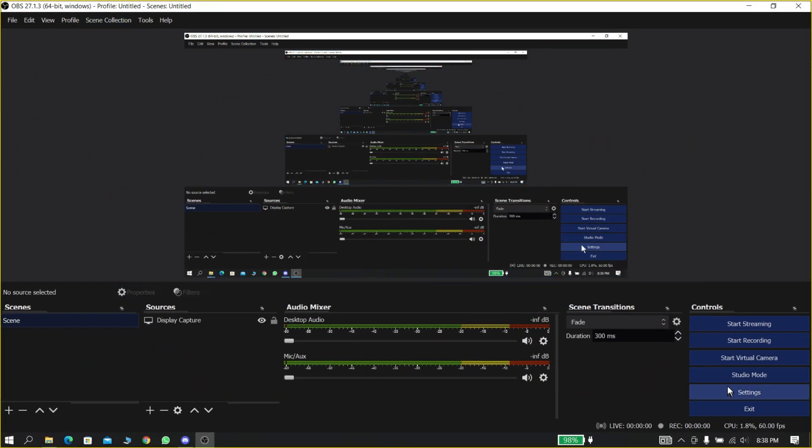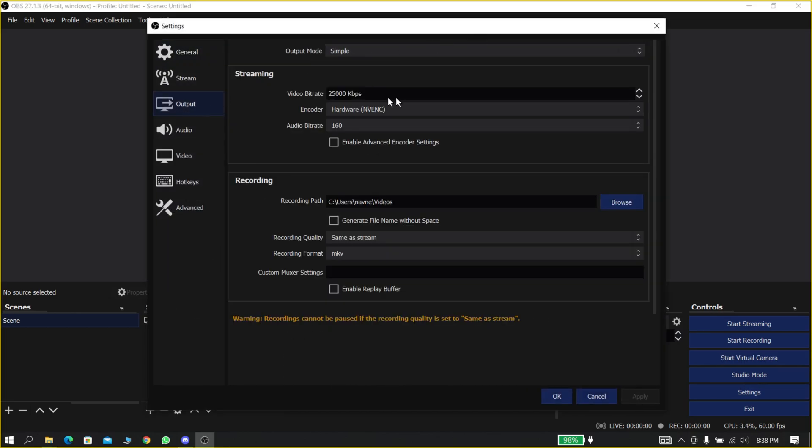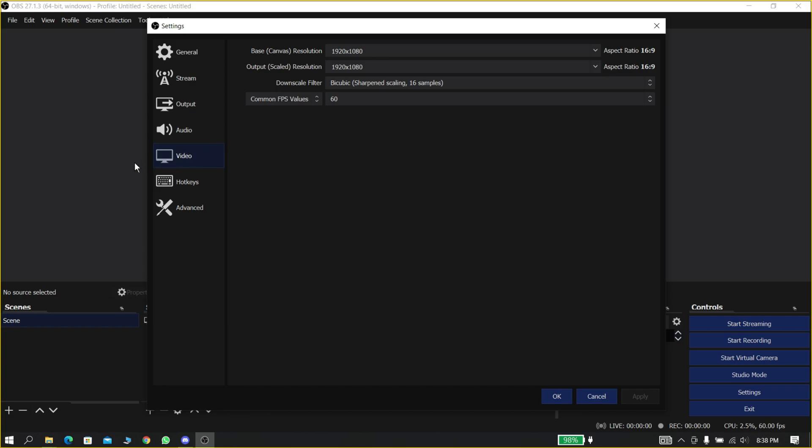Now in this step we are going to set up the correct settings for your recorder. Note down the settings from this clip and apply the compatible settings according to your PC. If you don't know how, follow my steps.